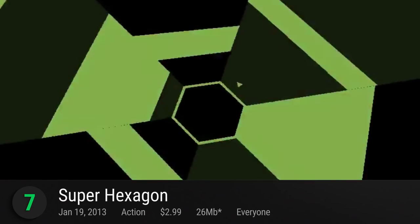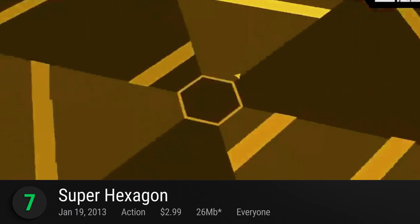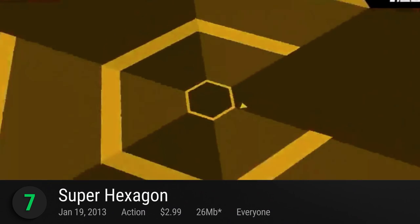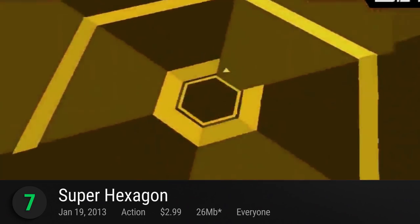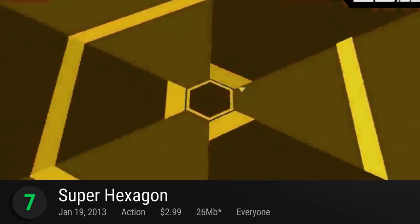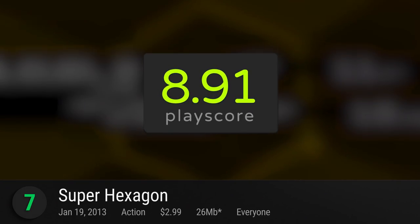A dexterity test at number 7 is Super Hexagon. Terry Cavanagh's ridiculous minimalist action-ridden game is not for the faint of heart. Using reflex-driven controls, complete increasingly difficult levels by evading rotating polygons. How long can you last? It has a PlayScore of 8.91.